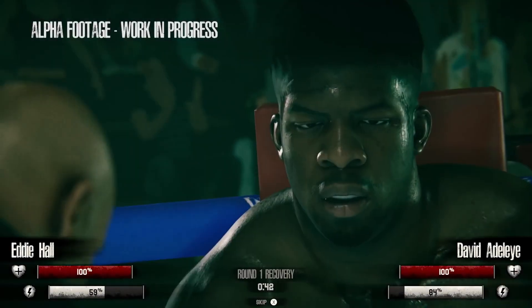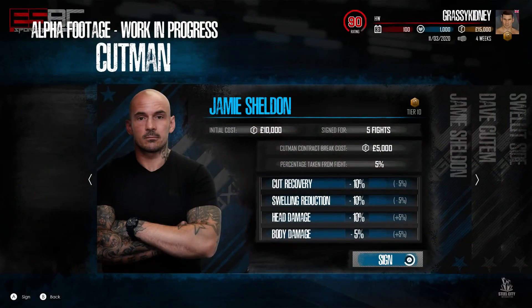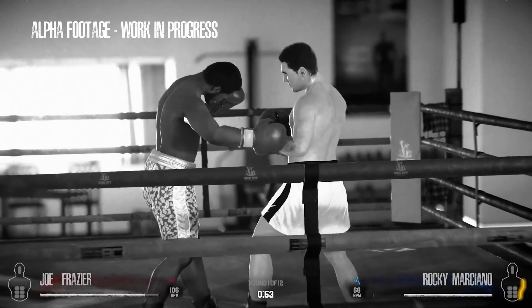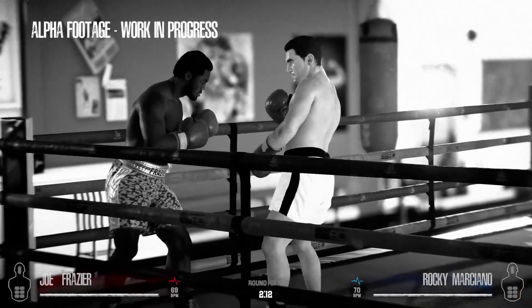We've done away with minigames in ESPC. This corner scene is still very early in terms of what's going to be shown, but essentially the quality of your corner team will determine how much you recover. We wanted fight stances to really make a difference in terms of what you decide to have for your fighter. As an example, the Philly shell will block certain body punches — so rather than always pressing block to block a certain type of punch, you can let your stance do some of that for you. Each stance will have a pro and a con to balance things out.